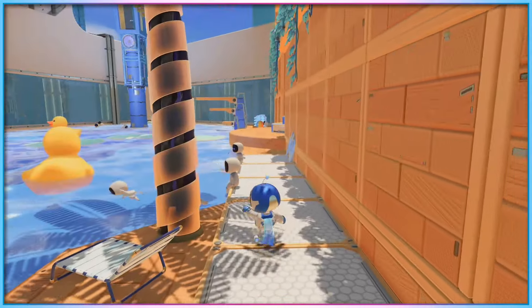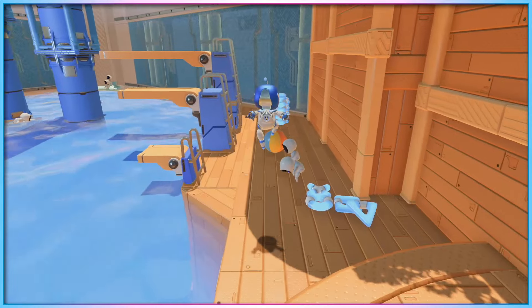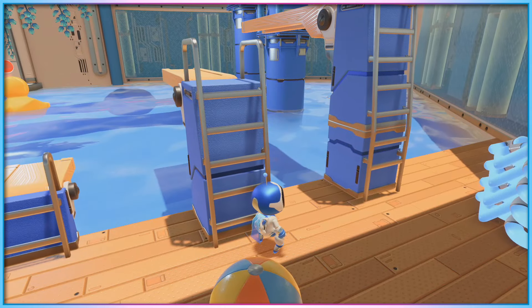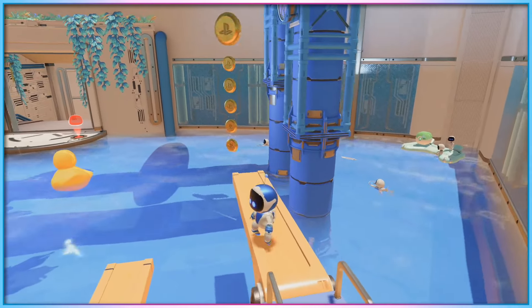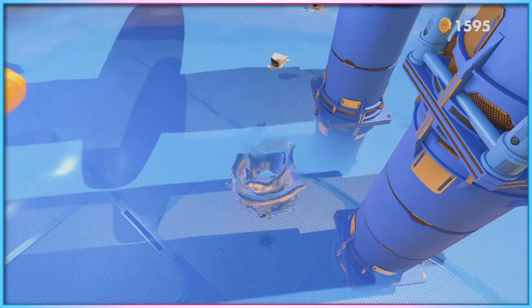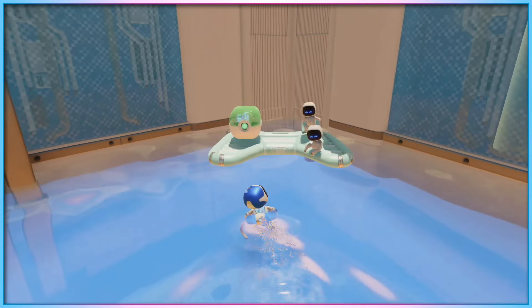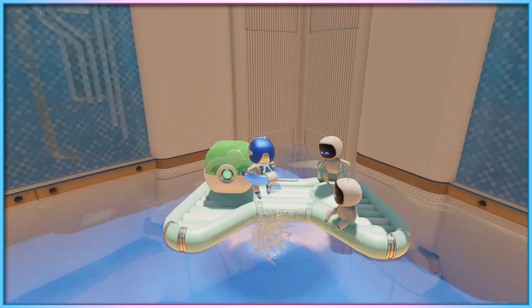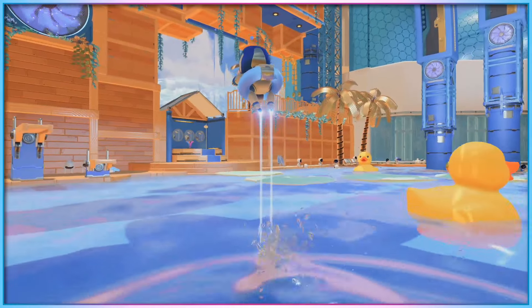As much as I love Astro's Playroom, the title's short length isn't its only issue. Astro's Playroom is also one of the few first party PlayStation 5 titles that isn't playable using a pair of PlayStation Access controllers, minus a DualSense controller as part of the setup. The game features unskippable segments during its short runtime, requiring mandatory touchpad swipes and motion controls, both of which cannot be emulated using PlayStation's official accessibility controller.